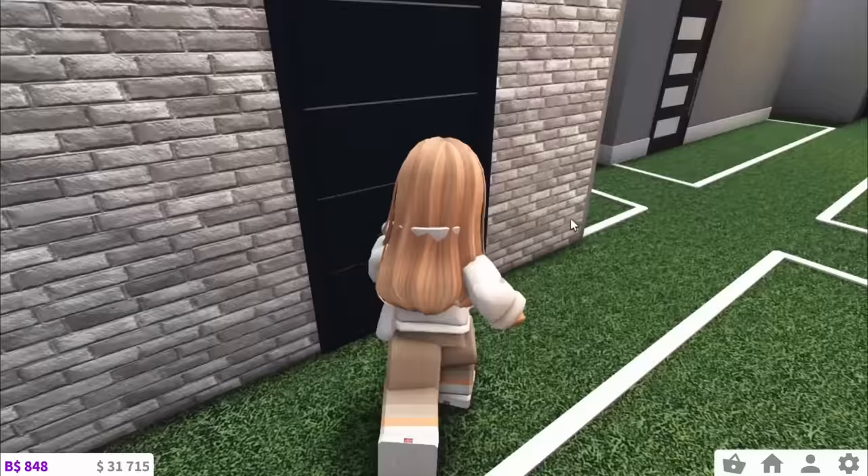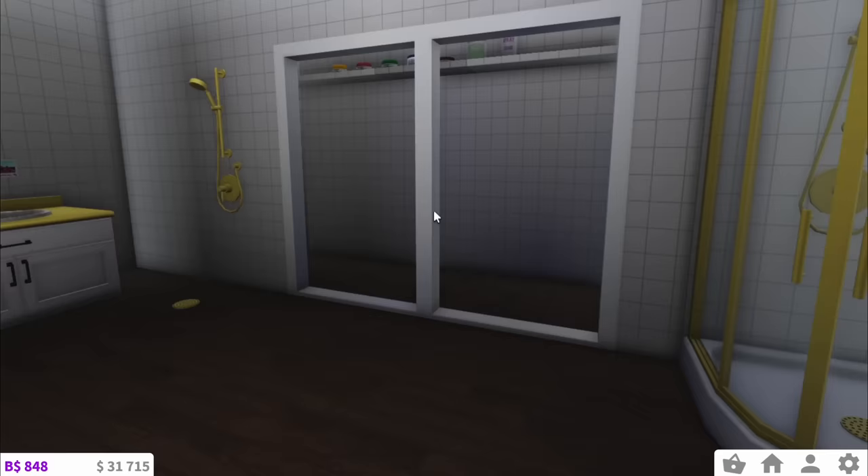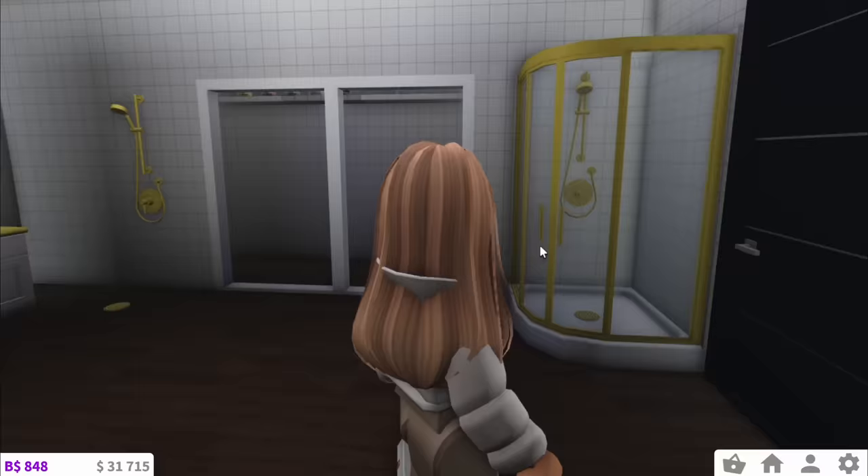Then we have bathroom three over here. They've gone for like a SpongeBob theme. They've also got a sink area with some makeup on it. Then they've got two showers — not one, but two. I do like this actually quite a bit, but I'm only going to give it a 6 out of 10 because I don't think they finished.